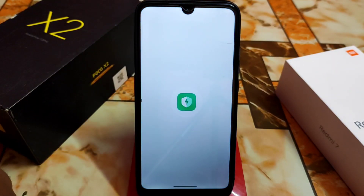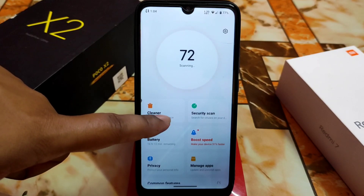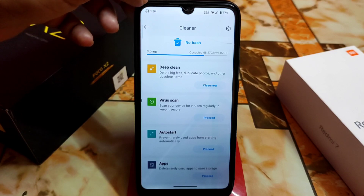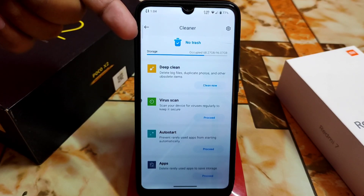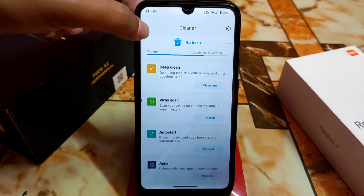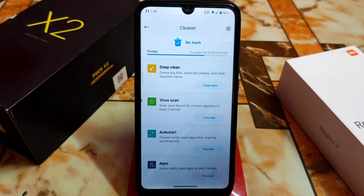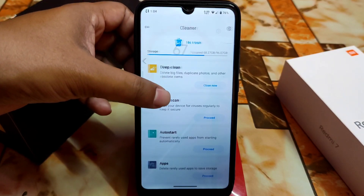You can add a shortcut on your home screen. The cleaner is perfectly working — I already did a clean. Here you can see on the top there's that icon from MIUI, and you can customize it and place it wherever you want.